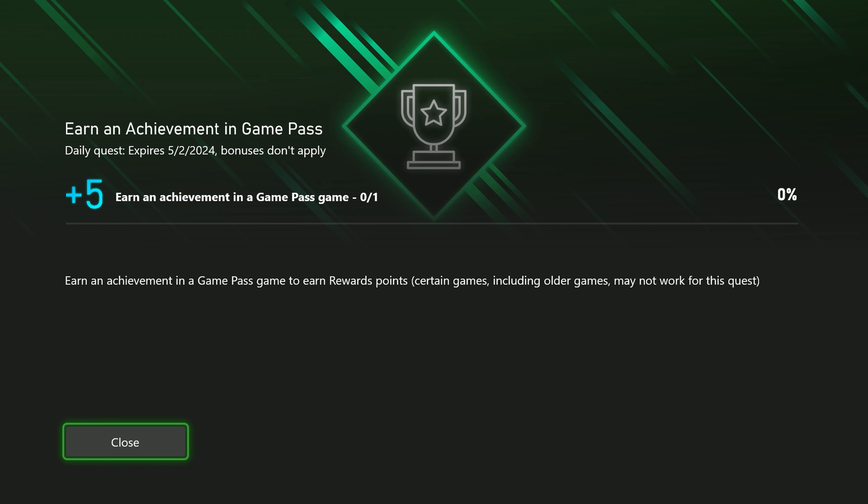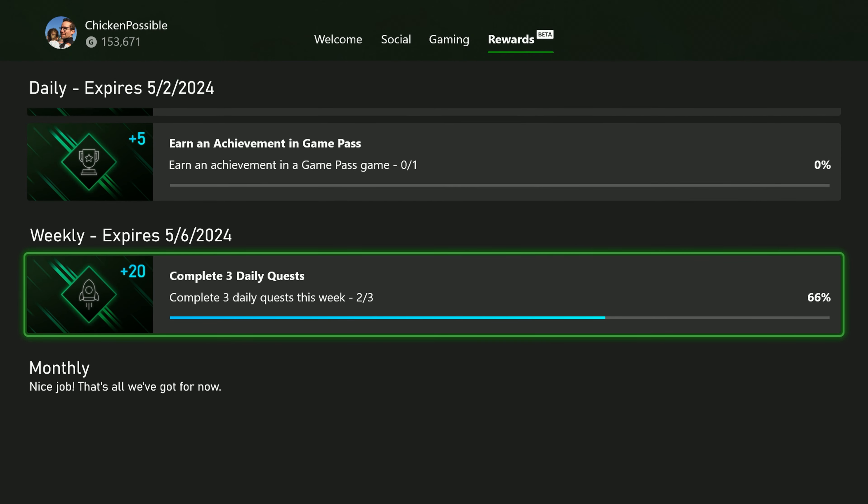And as always, the achievement that we get will work towards the daily quest for earning an achievement in a Game Pass game. It'll help you unlock those five points really quickly, and it'll also help you work towards any of the weekly or monthly quests that you may still be working on for the month of May.